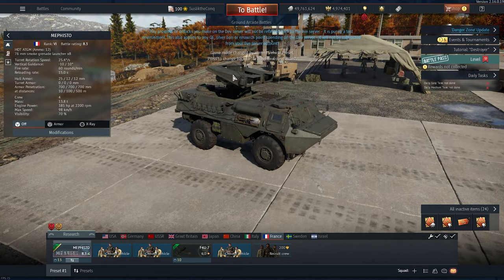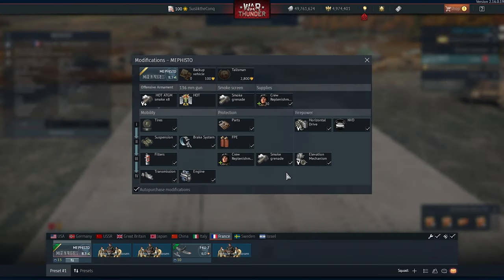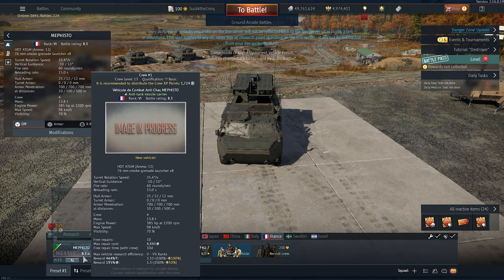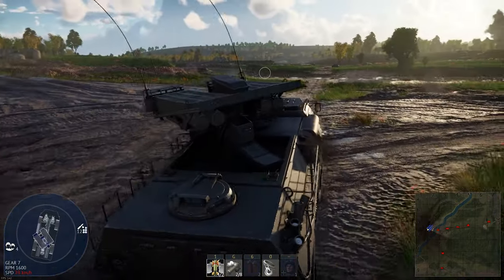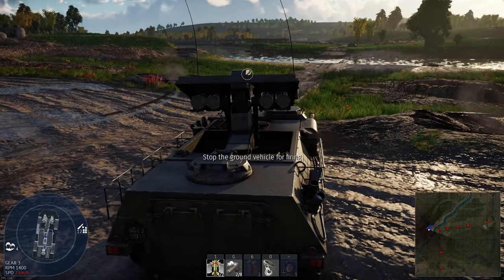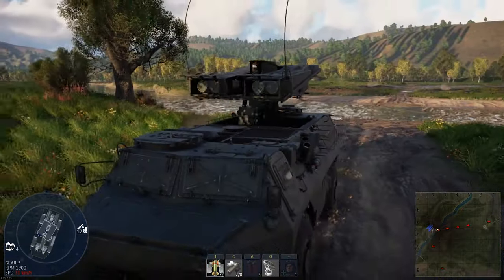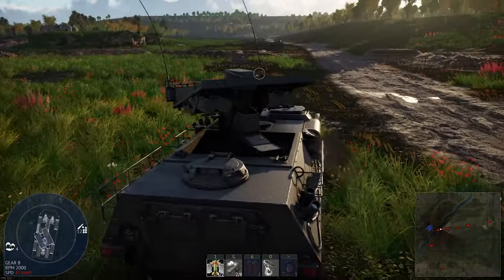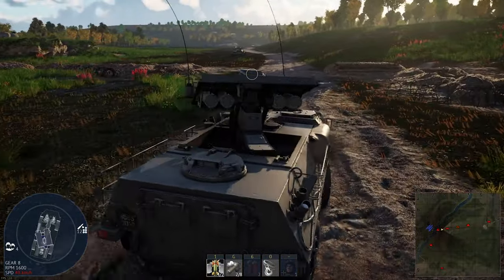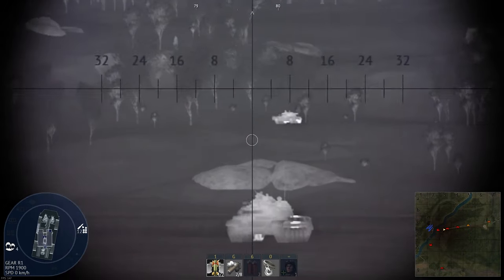Now that's a new mechanic — when your premium ends, the vehicles passing by start to annoy you. Let's check out the modifications: we have smoke screen, thermal vision, and ATGM with 700 millimeters of pen. Feels much more mobile. Cannot fire on the move. Thermal vision, first generation. Also a new engine sound by the way.